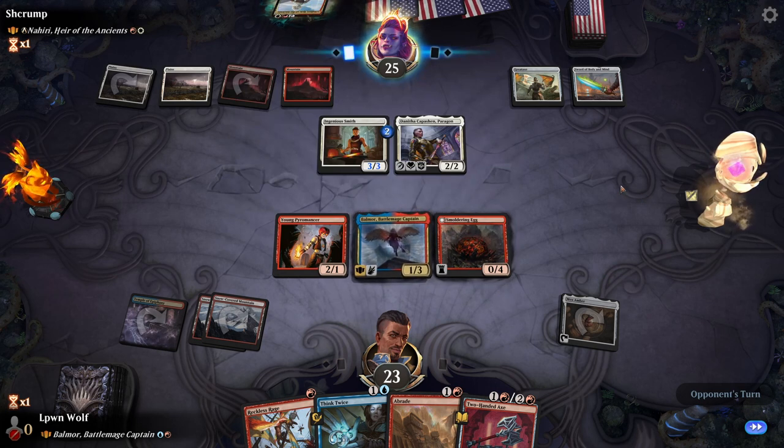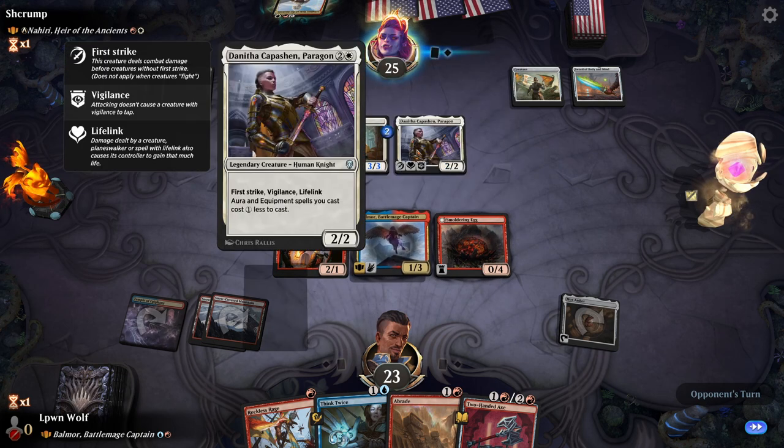Danitha with the sword is going to be pretty huge — First Strike, Lifelink, four four, Pro Green, Pro Blue. Obviously that's a very scary combination.